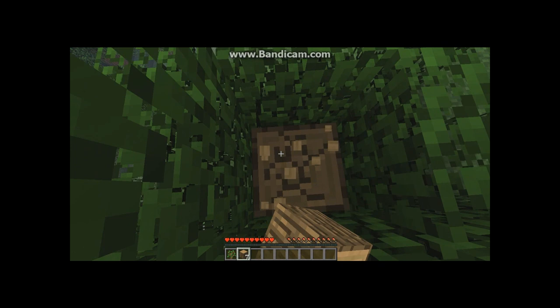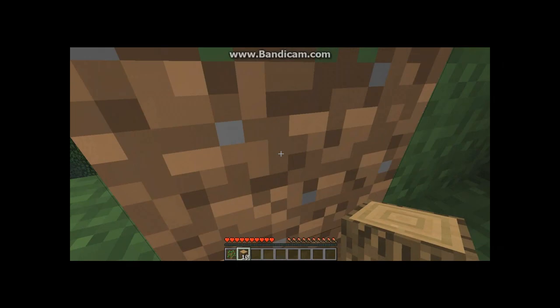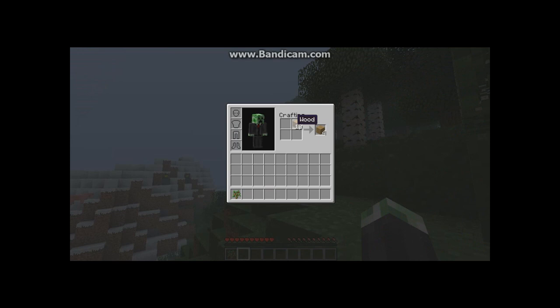I'll continue with the pepper mod. The pepper spawns pretty much like long grass in a plain. They spawn a lot everywhere, and the pepper ore is like coal — it spawns a lot and it's pretty easy to find.